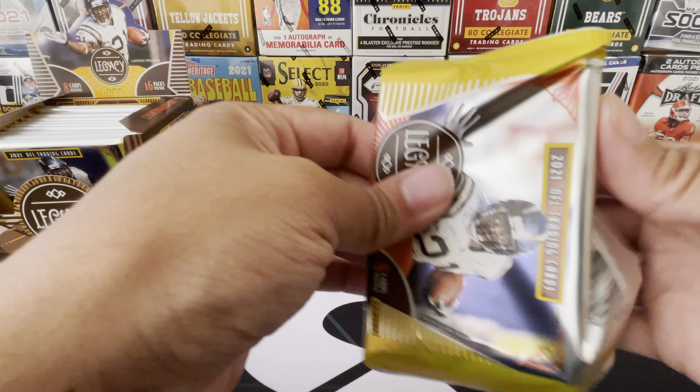Saquon Barkley - my Giants. What is this? This is different. Oh, there we go - there goes my hit! I don't know if it's numbered, it's not numbered in the back. Another chrome look - Kenneth Gainwell, played for the Tigers. It's a rookie card. I don't know too much about him. I wish it would say what spot he was drafted at. At least we got a rookie auto - there goes our first hit! Rookie ink on the chrome, not numbered, but still cool. Kenneth Gainwell. Definitely got to sleeve that bad boy up.